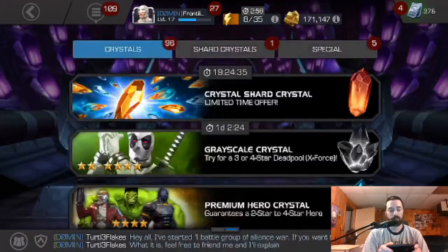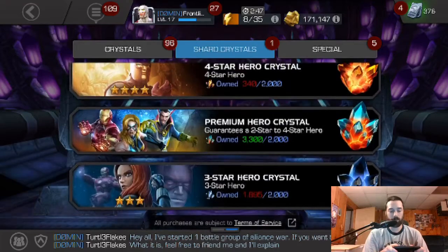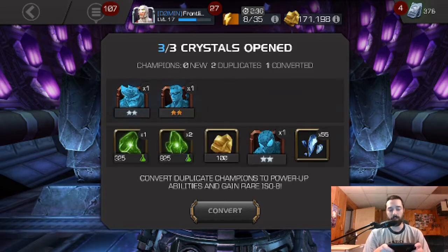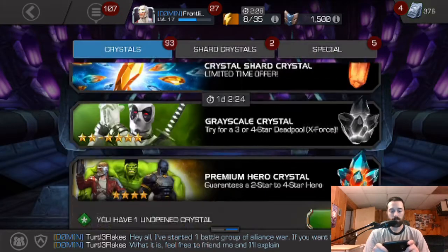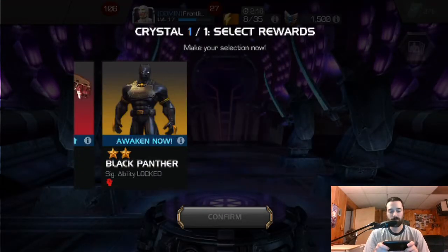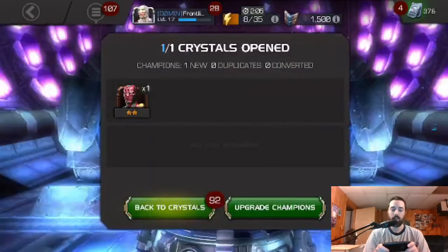Let's look at our crystals. We've got a premium 2-star nexus, 2-star hero, and another premium. We'll start with the 2-star crystals and open those up. Nothing too crazy — a Rhino, OG Spider-Man, Hawkeye. Let's see if I can awaken 2-star Ultron or Scarlet Witch. Let's go with Age of Ultron Vision — always liked that guy.